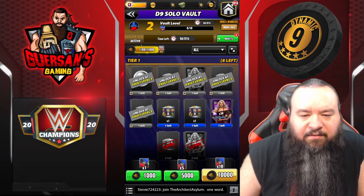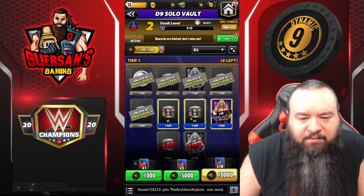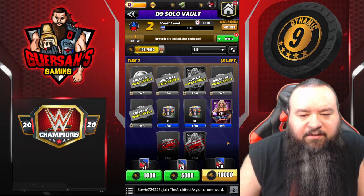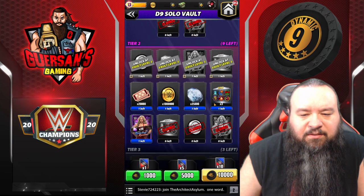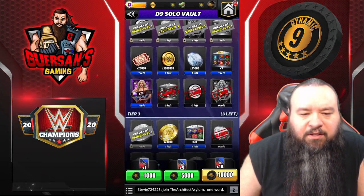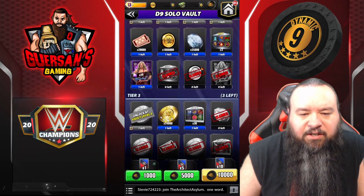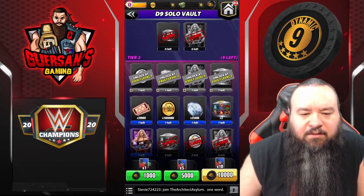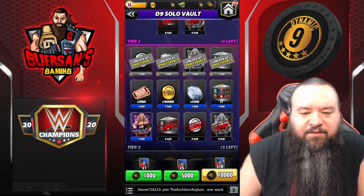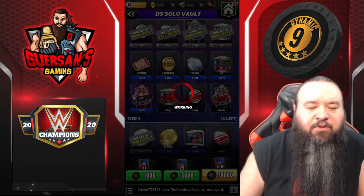Looking at level 2, there's going to be another set of Alana shards, and there are five-star gold tokens — two of them right there — along with another set of Alana shards. So that's 50 Alana shards and two five-star gold tokens visible in this tier.